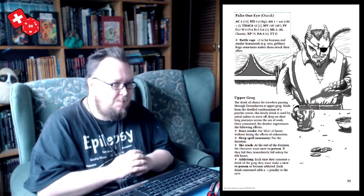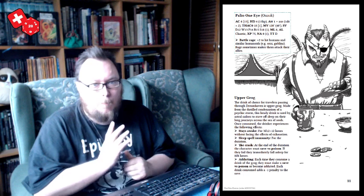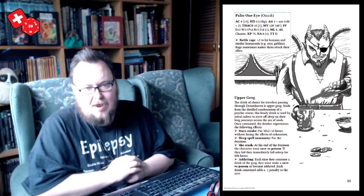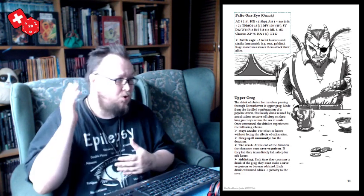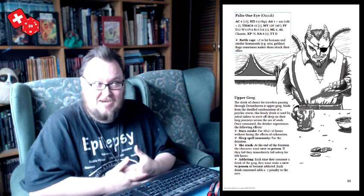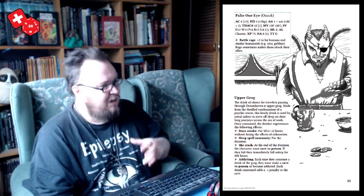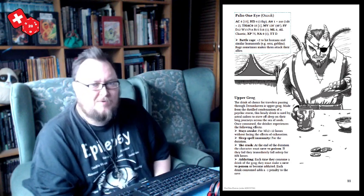We get stats for Paleo-Y, who is an orc - fairly similar name, with tiefling-like horns. We're told the drink of choice for travelers passing through Dream Haven is Upper Grog, made from the distilled condensation of psychic storms. The heady drink is used by astral sailors to stave off sleep on long journeys. Once consumed you can stay awake, but at the end of that period you must save or crash and sleep for 8d6 hours - and on a further failed save you can become addicted. It sounds like a sort of extreme energy drink for hard-working astral sailors.